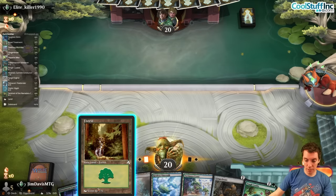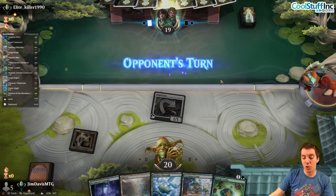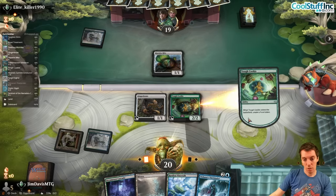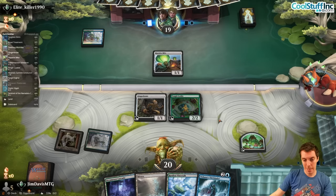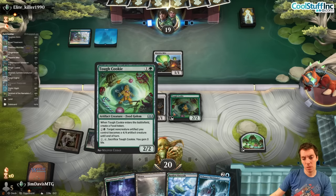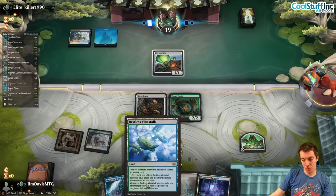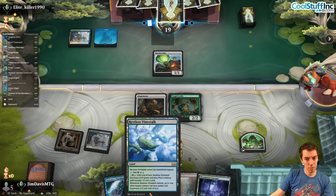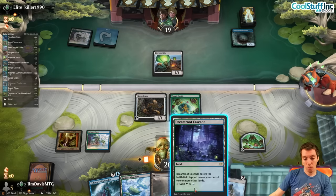Brute into Cookie is fine I guess. Go, land, Brute, attack for one, Cookie on two — worst case animate a 4/4 on three. Here's the Mite with a Tidebinder, kind of cute. Not trading here — say go. Draw a land — tap lands are a little awkward for sure on this deck, obviously very powerful. Schooner — this is actually great for us, really really good. Land, and now we can threaten an attack. Jam both.